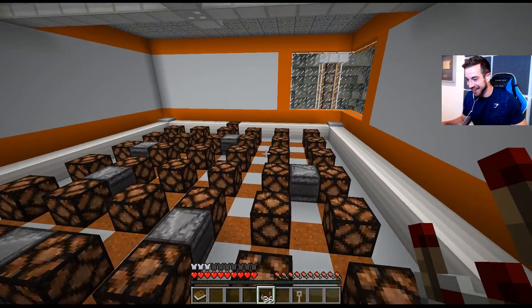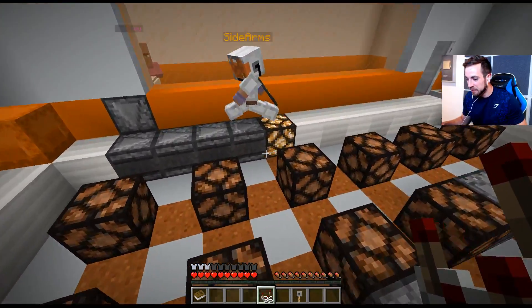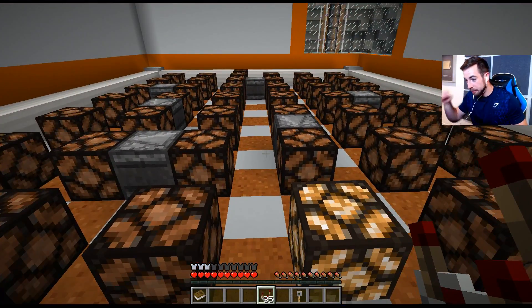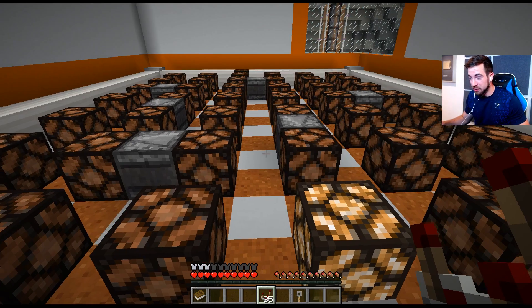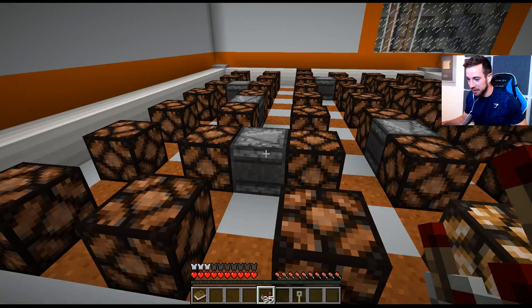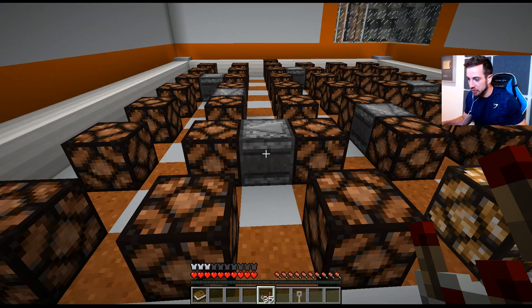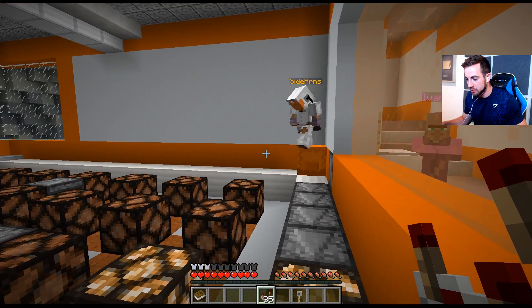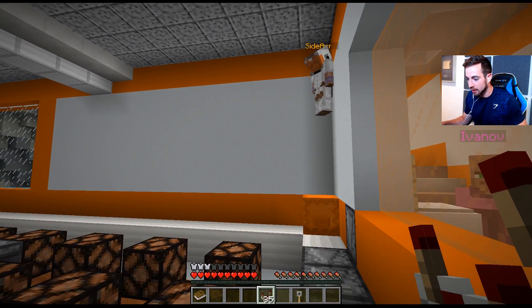I have no clue about redstone stuff and I don't even know what we're doing in this video. I hope you know how to do this. So what I think we need to do — I looked it up — I think we need to light up all of these, and then these things in the middle are used as conduits to allow us to go over to some of the others.